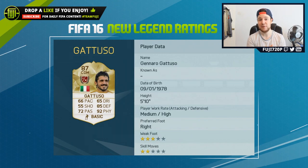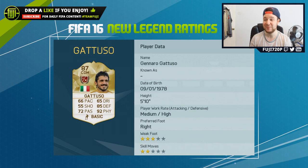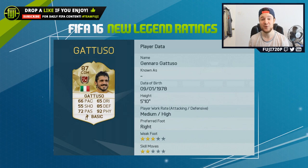Gattuso is finally going to be on the game as a legend for FIFA 16 and he's going to be probably my first legend, I'm going to look to purchase him straight away. 87 rating, decent pace at 66 — he wasn't the quickest. 84 defending, 92 physical — he's going to be so aggressive in game. Decent passing, maybe I'd hope it's a little better if I use him as a holding center mid, but high defensive work rates — what a beast.